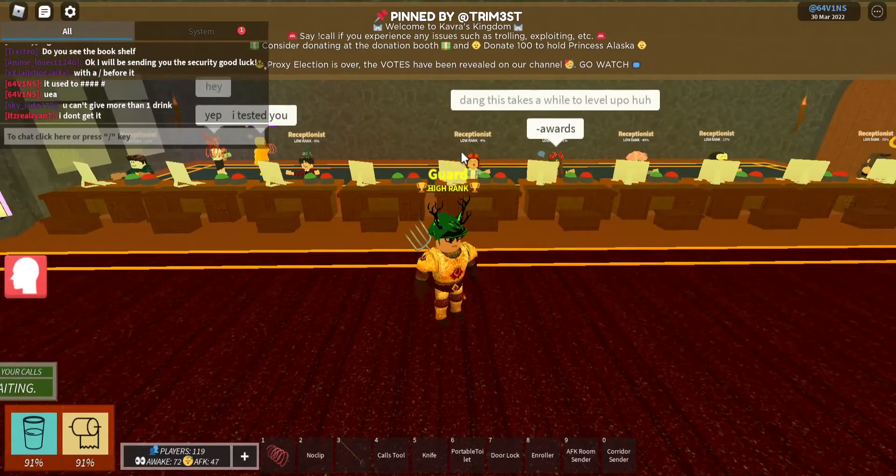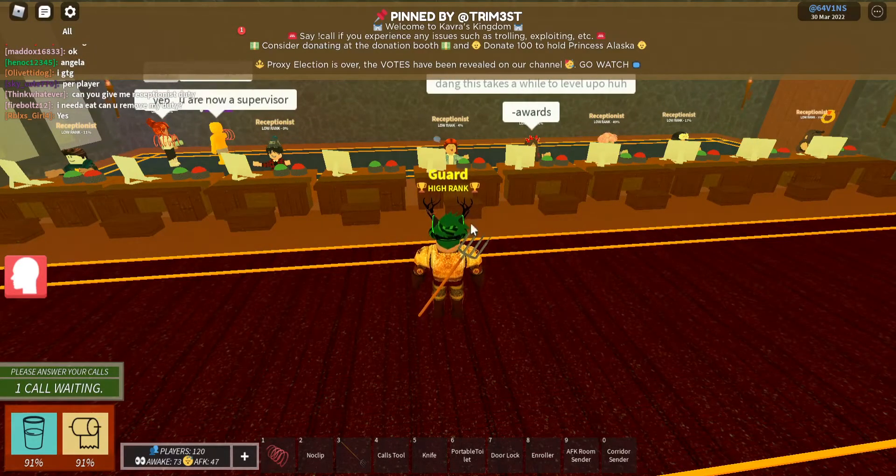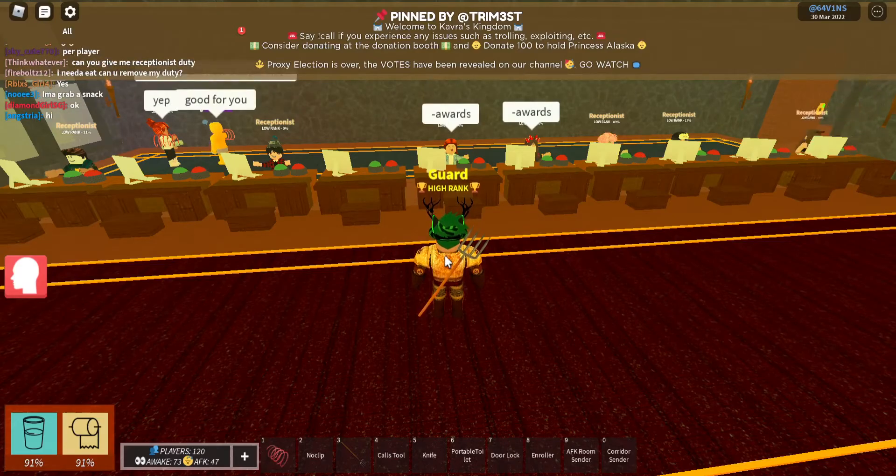Go to one of these receptionists and say, hello, I would like a job. They will check your rank and they will say, alright, you're all set. And they will teleport you to security.